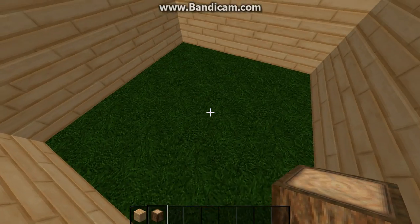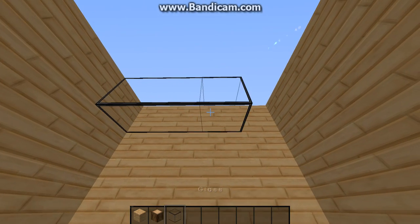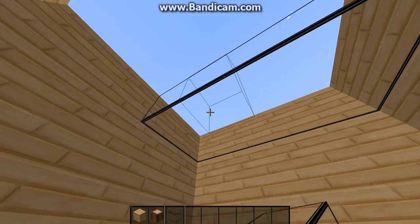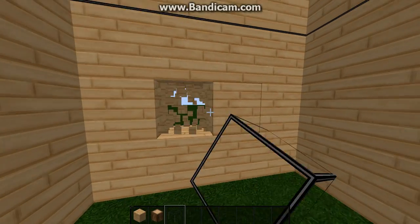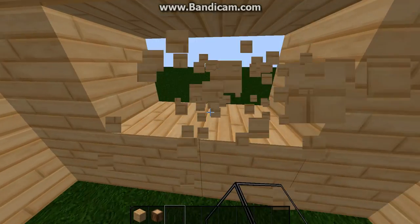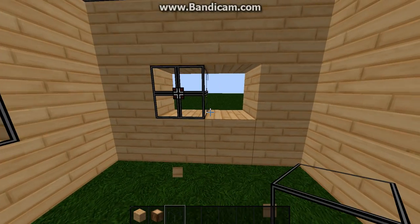This house is very small, I have to say that. And you guys are probably going, what the hell, that's a glass roof. I use glass roofs a lot because I like the sun. You need light in your house, and yes, you could put torches or glowstone.